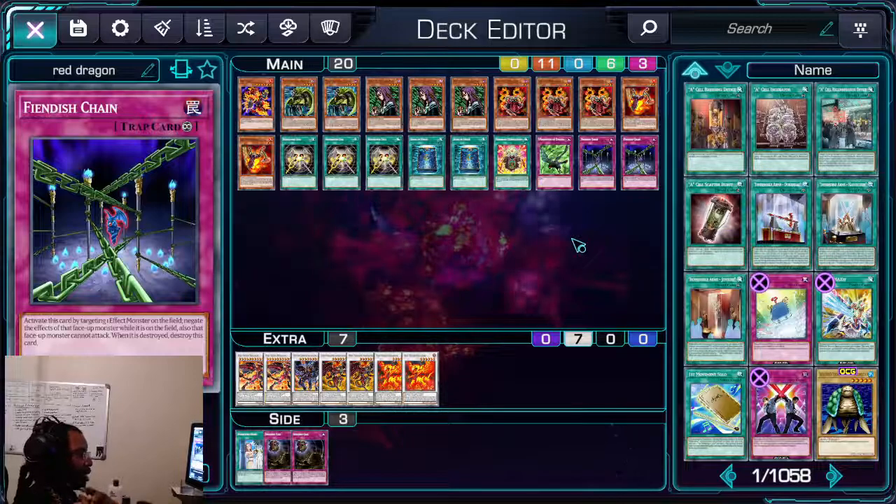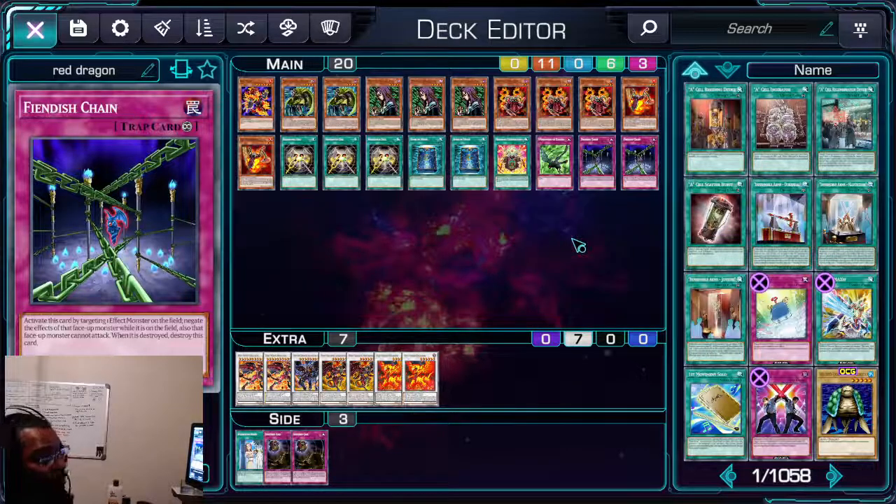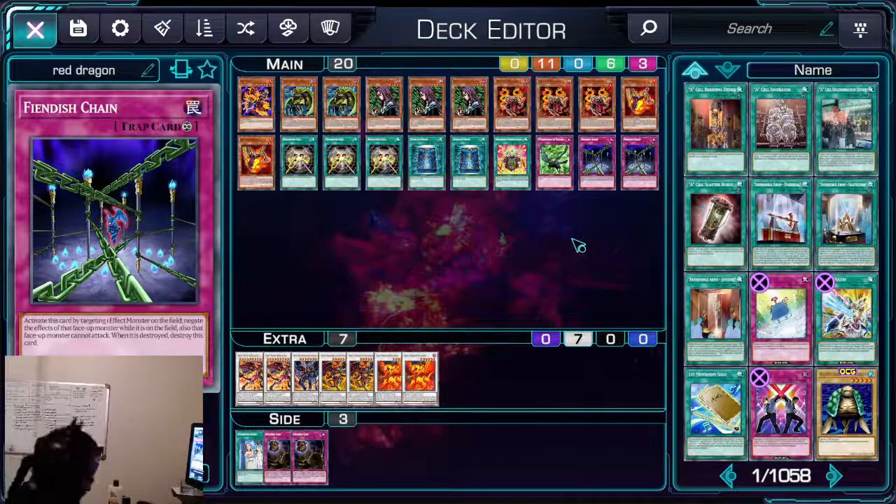These cards made more sense. You want to make sure you're giving the deck something that increases what it already does and makes it better or faster. I found myself going out of the way with Crimson Resonator and Red Nova, and that's why I'm not playing them.